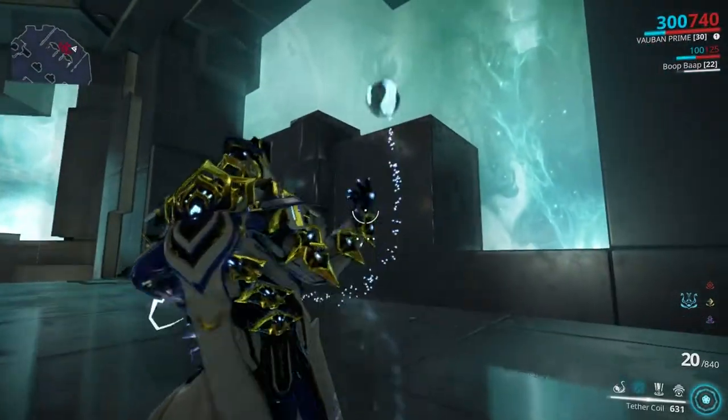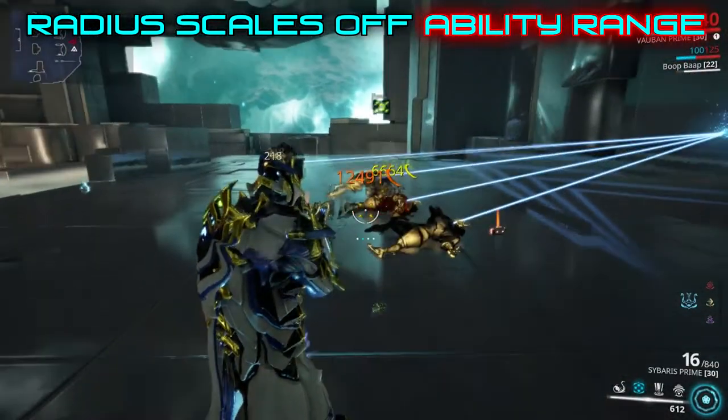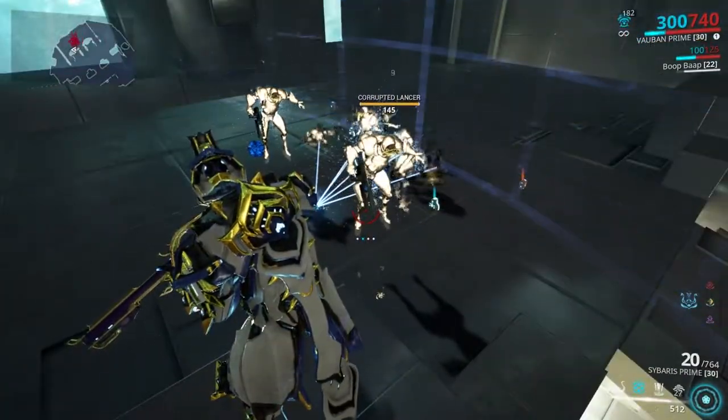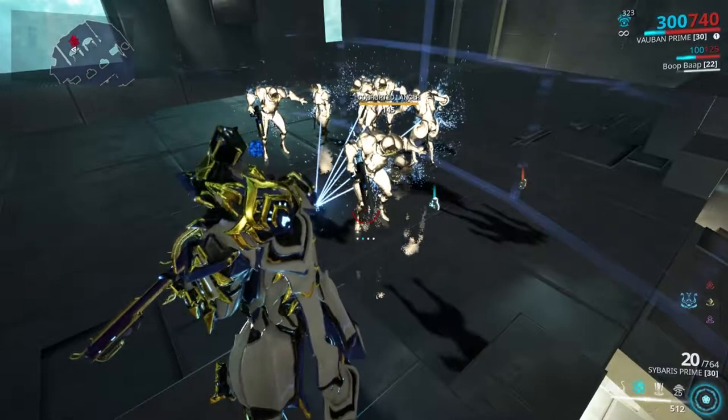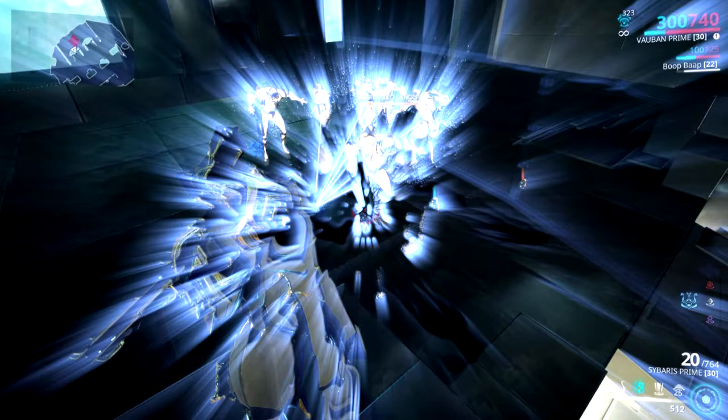Tethered Coil grabs 2 enemies from a 20-meter range, and after you kill them, it grabs more. You basically use it to increase the range of your Bastille or get enemies into Flechette Orb's range. Also worth noting: tethered enemies are open to ground finishers.